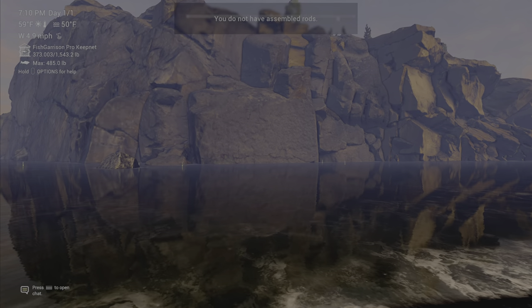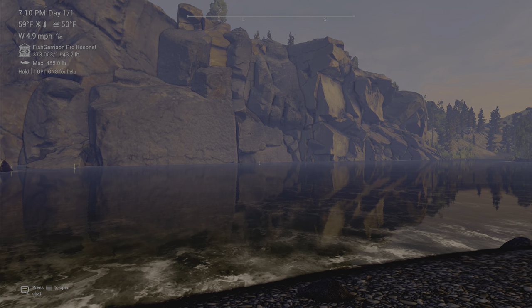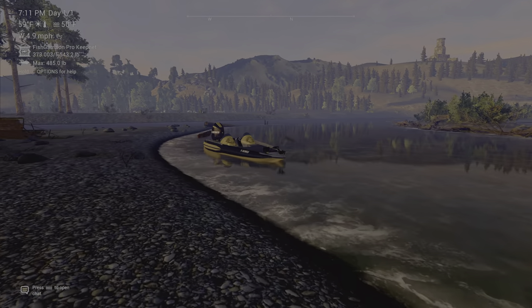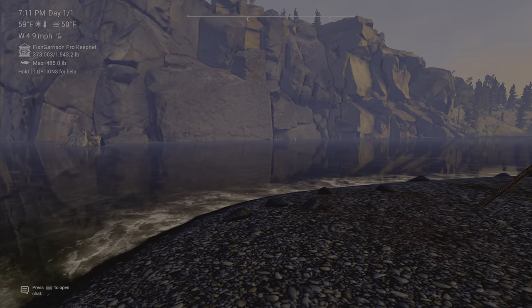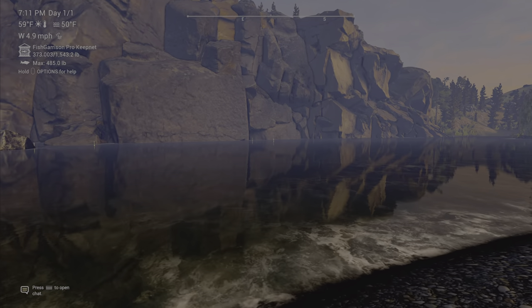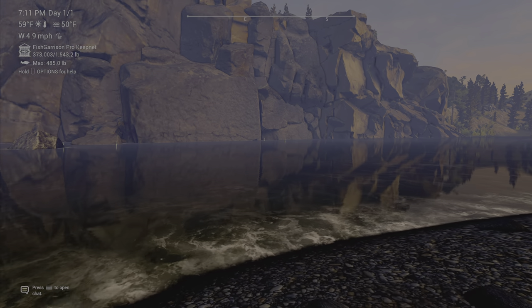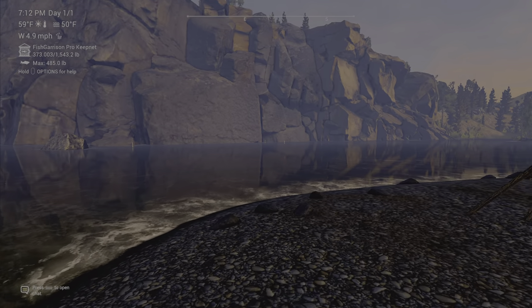This spot right here up along this rock face reminds me so much of White Moose. But this spot and all these little deep spots you see in the river are so fun to catch that new Siberian Taimen. It is incredible — that fish might be the easiest unique to catch in the game, and just the most fun. Not just because it's easy, but because it puts up a good fight.